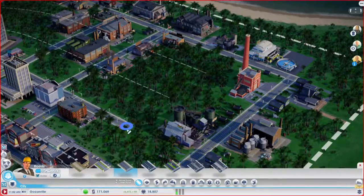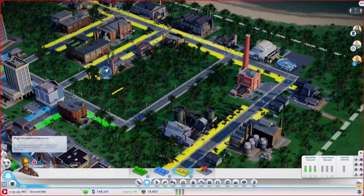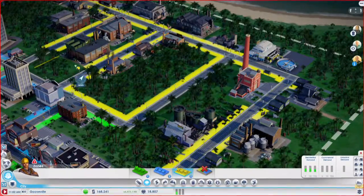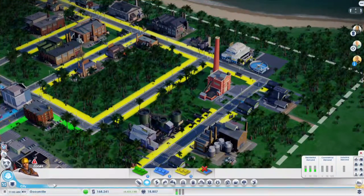Alright, so that's the medium density. Let's try and place some more industrial zones. That was weird, there was just this weird thing that wasn't letting me place any down. Excellent. So now we've got a new power plant and kick it into action.